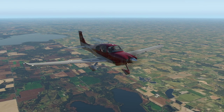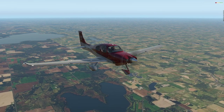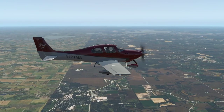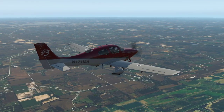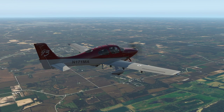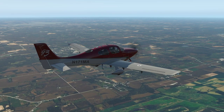Here we are in cruise over Wisconsin on our way to Green Lake, about 10 minutes till top of descent. You can see the customizable tail number — it's tilted at a weird angle trying to match the curve of the fuselage line, which to me looks a bit odd. I think it should just be straight.